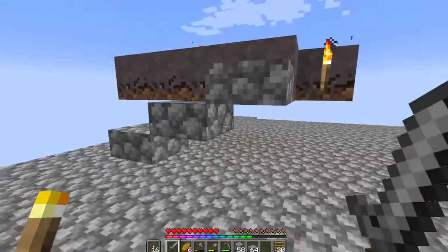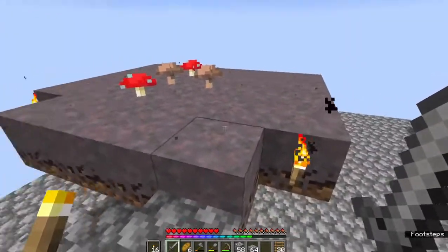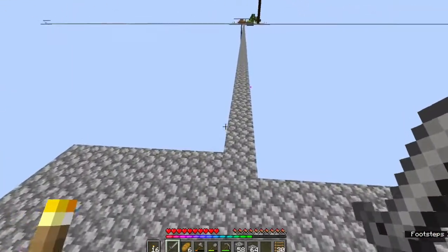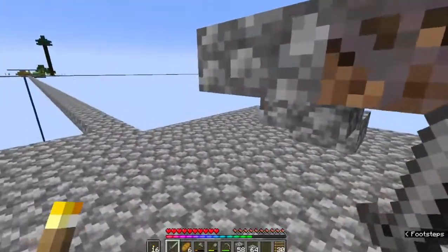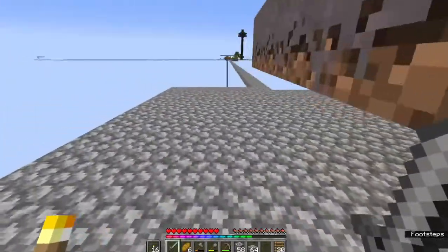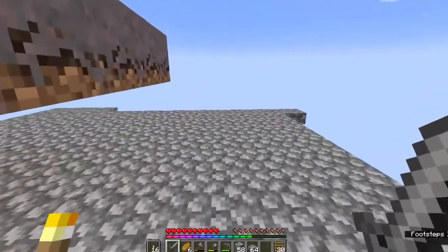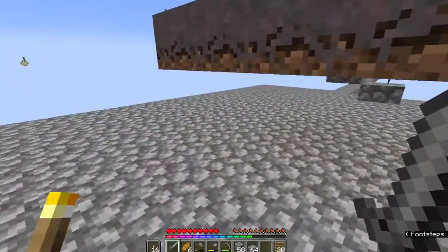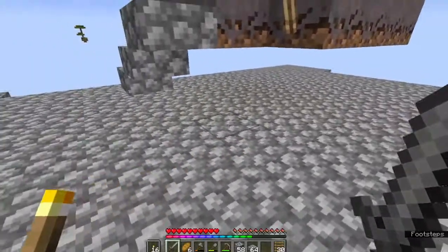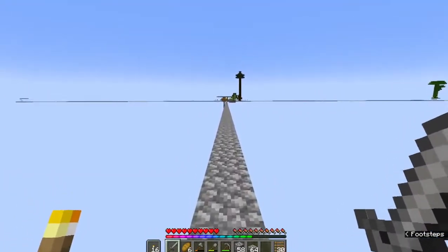Here we are at the mushroom island. I've just taken out the dirt, left a couple of the mushrooms, and am hoping I can get some mushroom cows to spawn. I'll map out this little area — where these slabs are is the area of the mushroom island. It's not too big, but once we get more dirt we can cover this whole area and hopefully turn it into a farm.